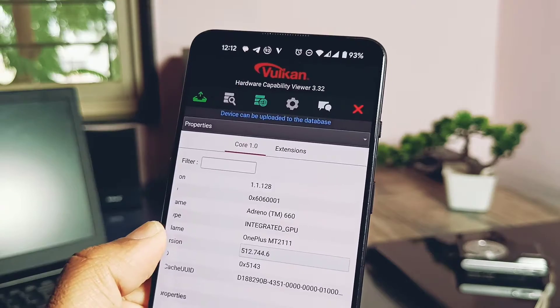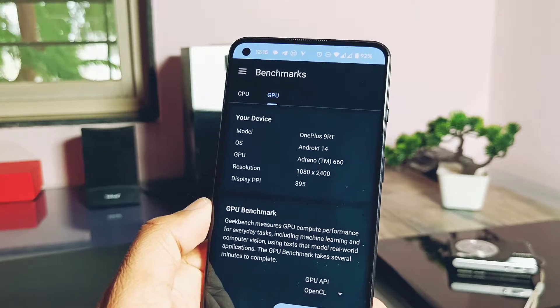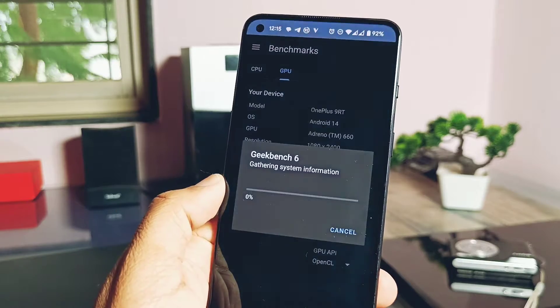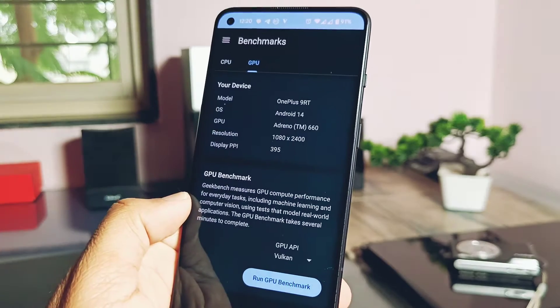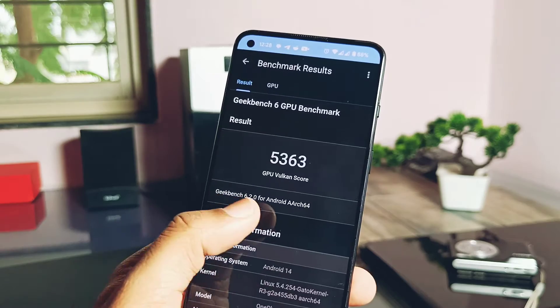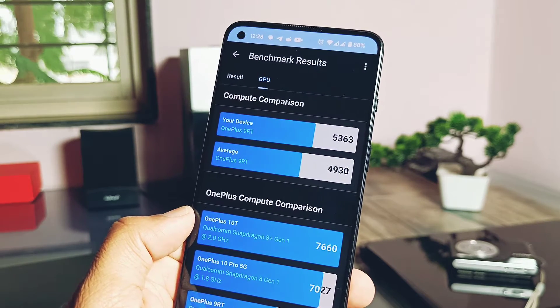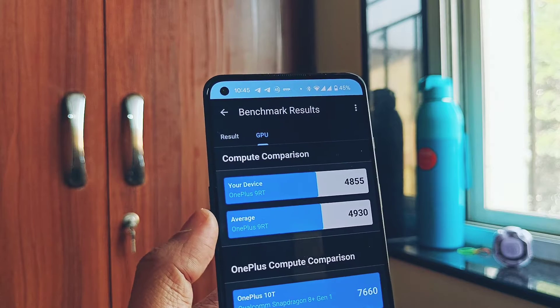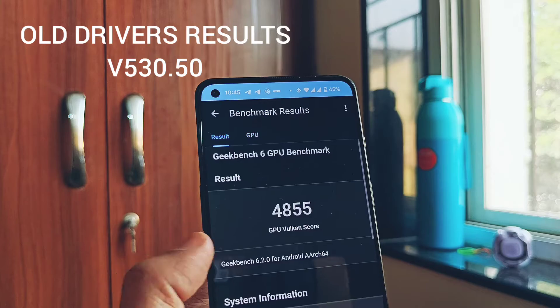Now let's check the performance difference between the new and old drivers. In the Geekbench OpenGL driver testing, it is causing force close of the application due to new driver versions, but I successfully tested the Vulkan score — it was an intense score of 5363, which is very high compared to the average score database of Geekbench for the OnePlus 9RT, and even more than the score I got last time with the old driver version 530.50.